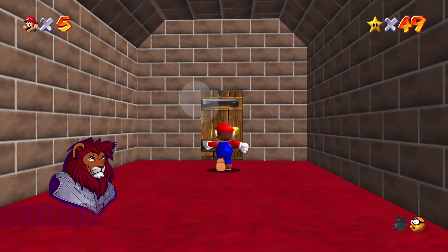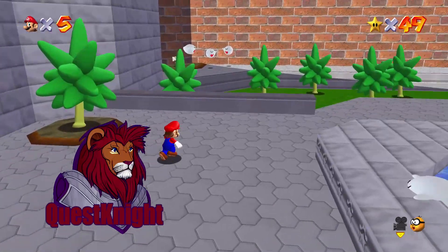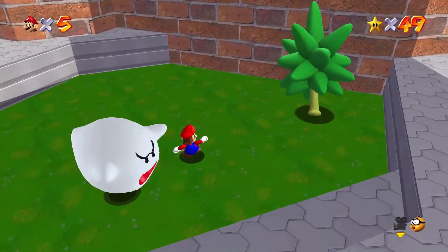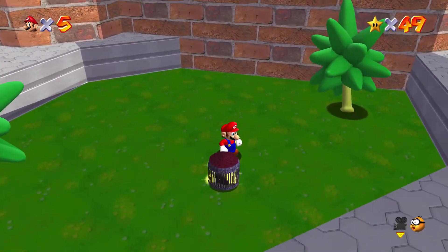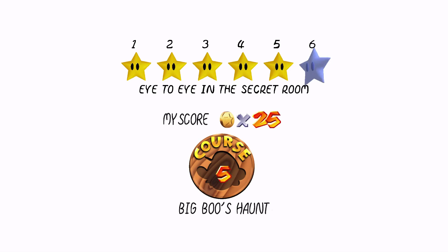Hey everyone, welcome back to our channel. Today we're diving into the world of Super Mario 64 and I'm going to show you how to master one of its challenges. In this video we are getting the star Eye to Eye in the Secret Room.